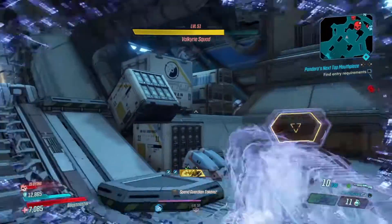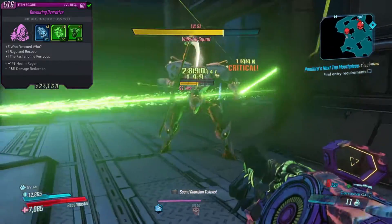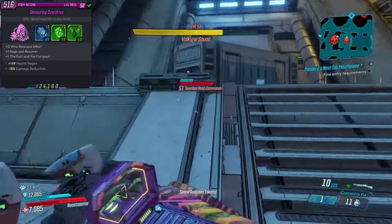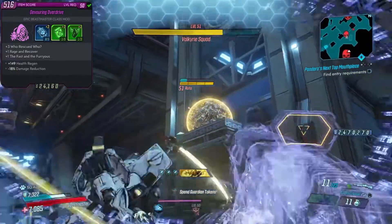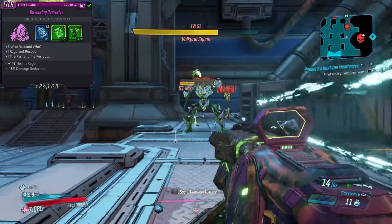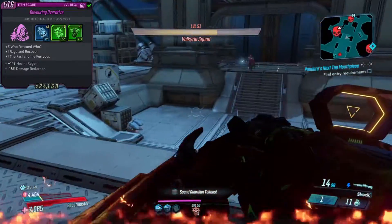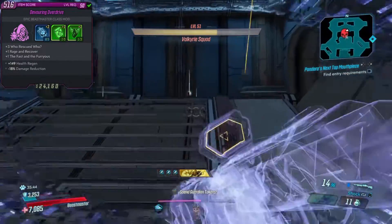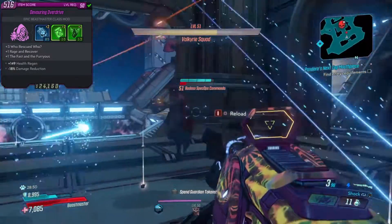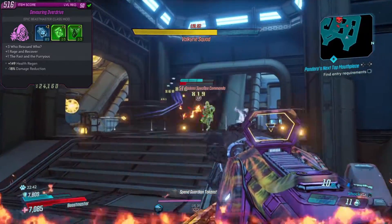Now for my class mod — this is where it gets pretty spicy. I use a purple class mod, the same one from my support Flak build video. It comes with 3 points into Who Rescued Who for more healing, 1 point into Rage and Recover for more HP regen, and 1 point into Fast and the Furriest for bonus movement speed and damage if I'm over half HP. The best part is the stats: 149 health per second and a whopping 18% damage reduction. This stacks with the 15% from my pet bonus and my other Master tree abilities — it's pretty much the biggest reason I can solo the raid on Mayhem 4. Luckily these are incredibly easy to farm since they're only purple, so always check vending machines when you're out farming.